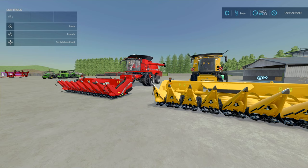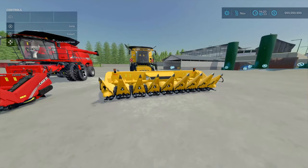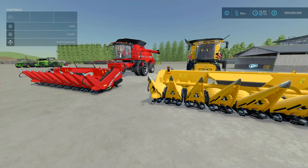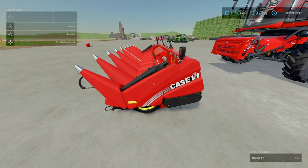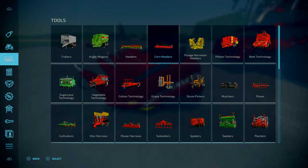Now for the CNH 8-Row Corn Header, fully animated, by Johnny Farms Modding - 6.82 megabytes to download. This is a bit of a quirky mod. It's a fully animated corn header - very realistic and very modern. You find it under Tools. It's very similar to the base game Case 4408 and CR8 header.